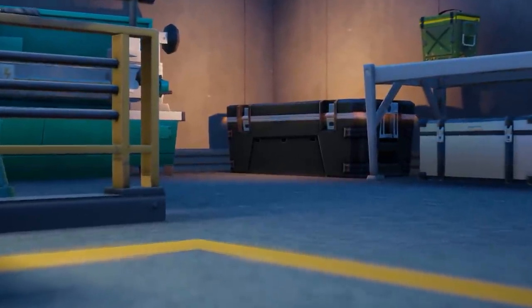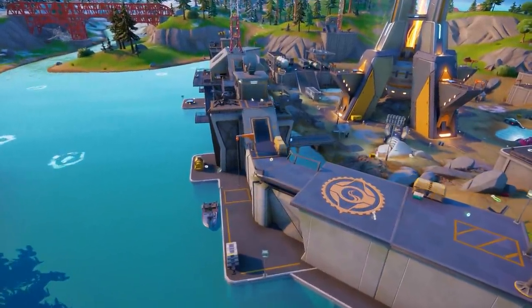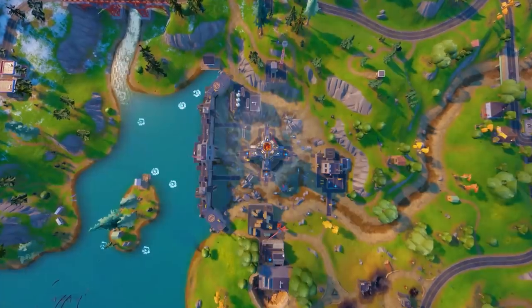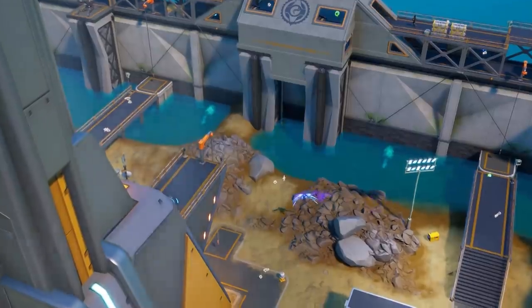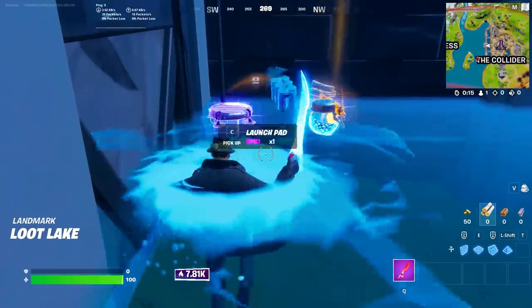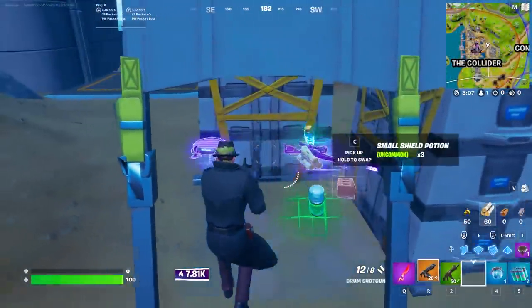Of course everyone wants to know what the loot is like at this POI. The drop spot has 17 henchmen chests, 2 slurp trucks, and 24 coolers. These are relatively evenly distributed across the west, south, east, and north sides, so the majority of the loot is around the outskirts while the majority of the materials are down in the middle. There are also two supply drops — one on the east side and one on the west side — and this drop slot has two guaranteed launchpads, which is pretty crazy.